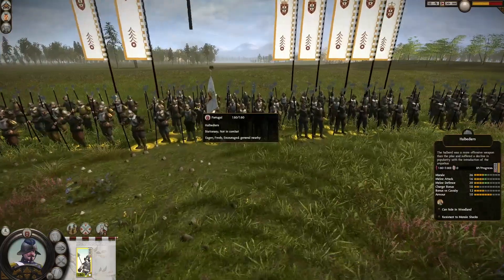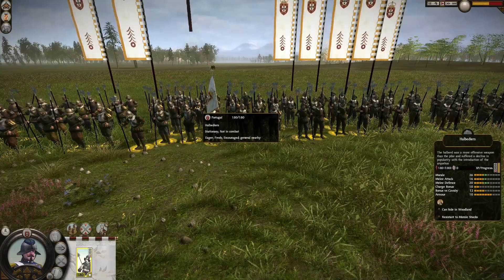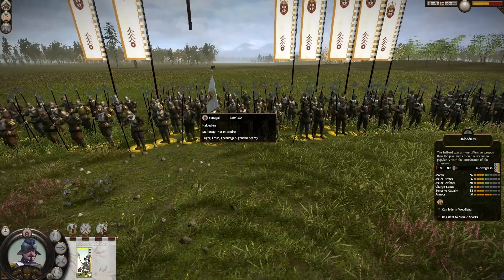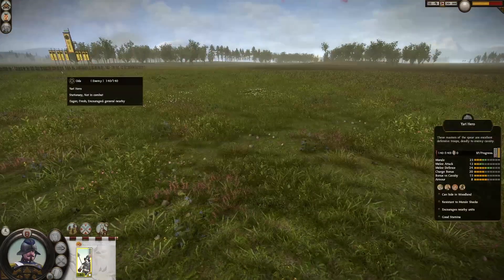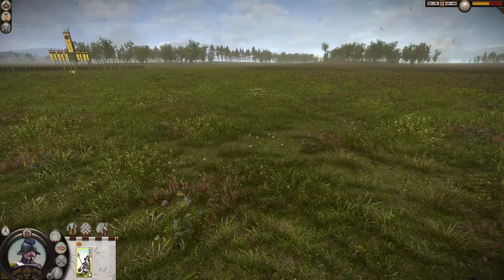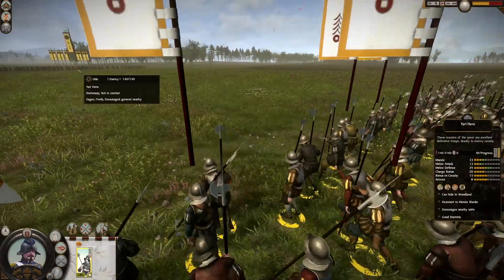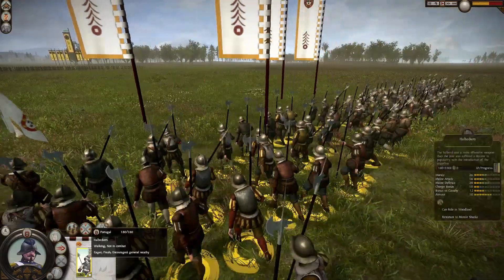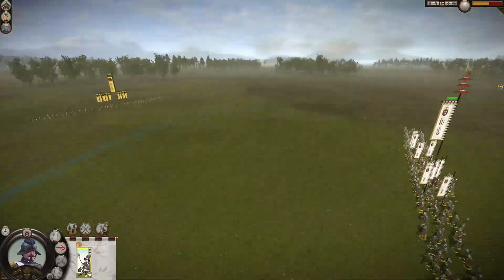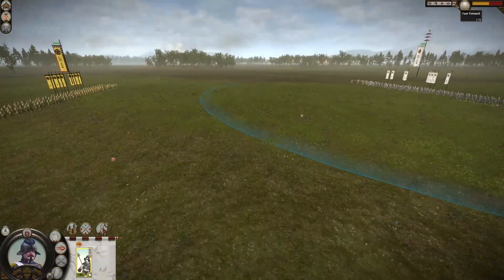Welcome to the third fight of the episode. This time both units are fully upgraded. The halberdiers have 26 morale, 16 melee attack, 20 melee defense, 10 charge bonus, and 10 armor. Compared to the Yari Hero: 23 morale, 12 melee attack, 24 melee defense, and 8 armor. We have higher morale, higher attack, higher defense, and a bit more armor. This will probably be the longest and closest fight.